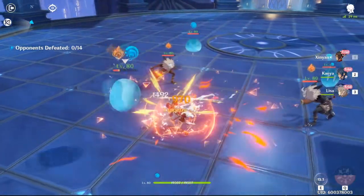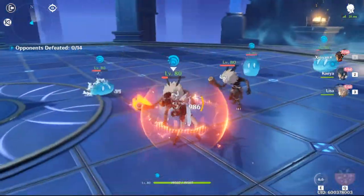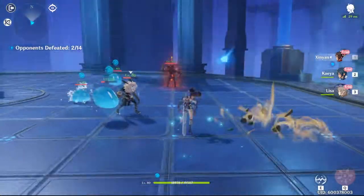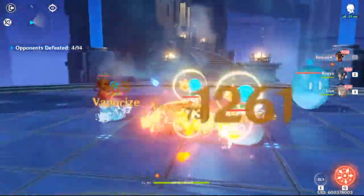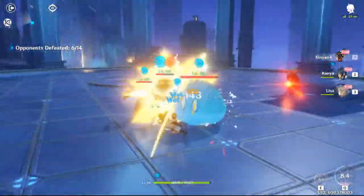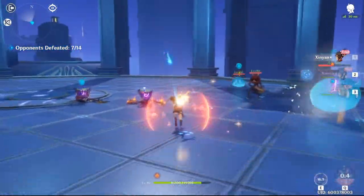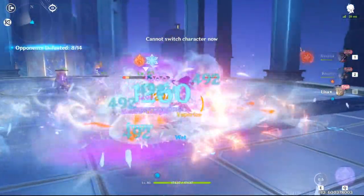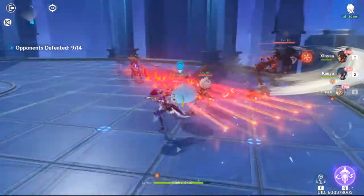Oh yeah, her design is actually pretty neat, I like it. She has a shield — interesting fighting style. She definitely swings a lot faster than other Claymore users actually. Oh, is it because of the shield? I think it is — you get an attack speed increase. Wow, okay, yep, I want her. This is definitely going to be my main. It does transfer over to the rest of your team.